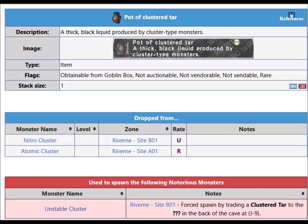We want to get the POP Cluster Tart because that's the POP item. We also get the Nitro Cluster, which is near the area where you pop the monster. I'll show you little by little how we do everything.